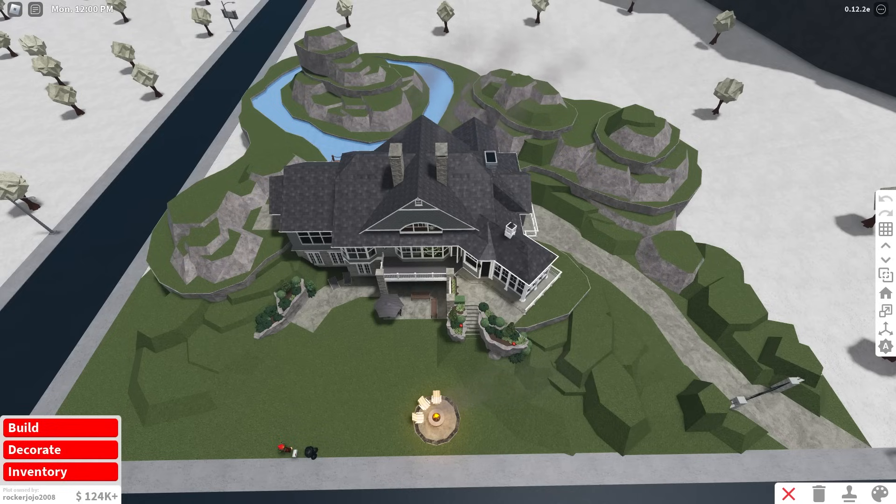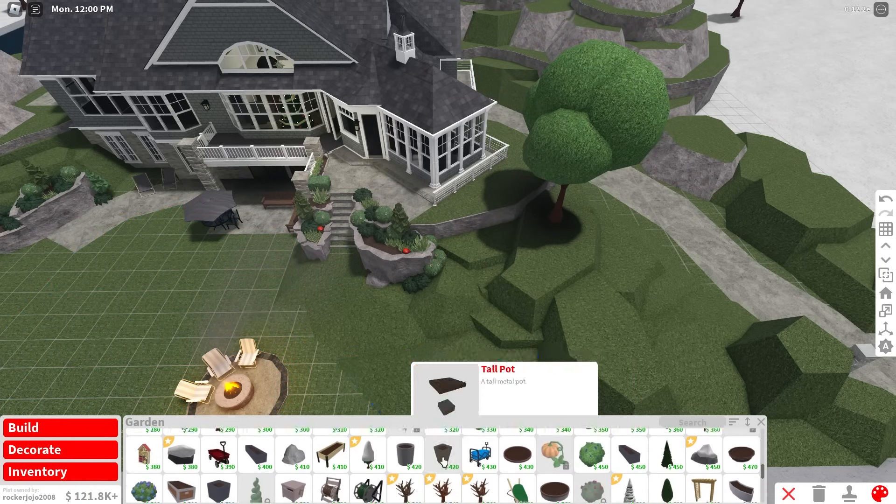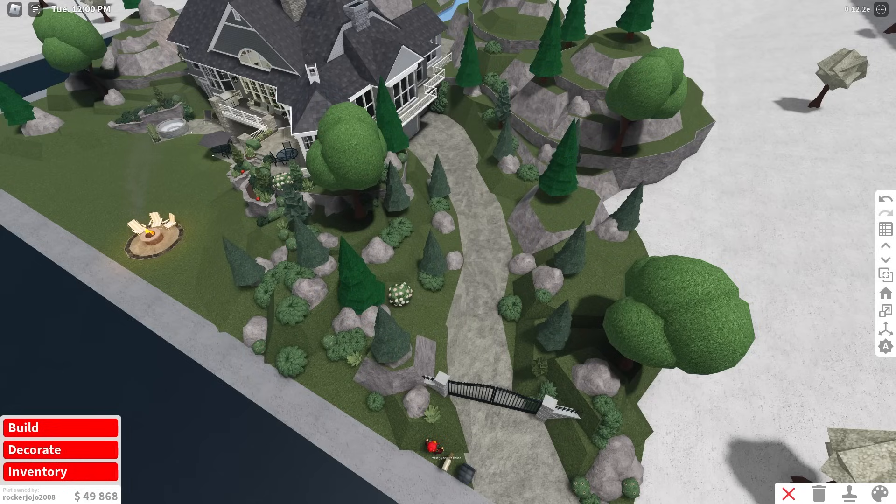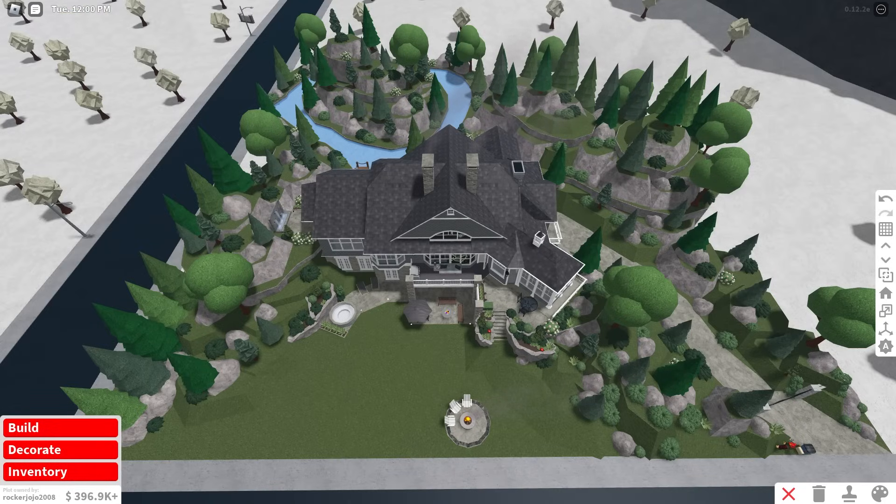Alrighty, guys, I added in some terrain. Now it's time to landscape. I've come to the critical realization that JoJo does not have a very high gardening level. I like this minimalistic landscaping — I think I'm going to keep this up throughout the rest of the plot. I'd say that looks really good for my exterior.